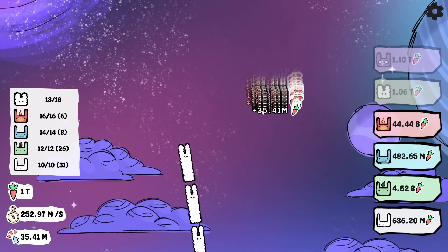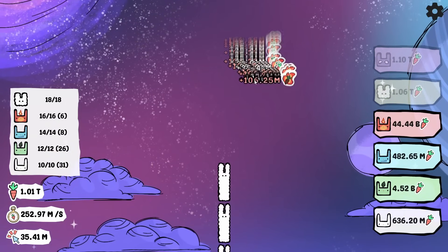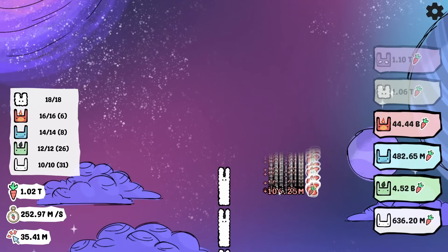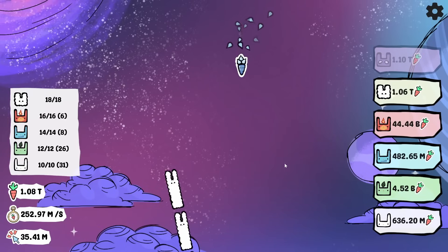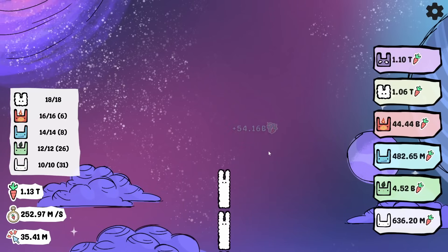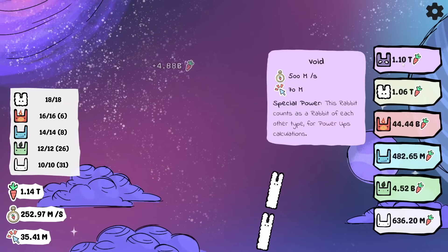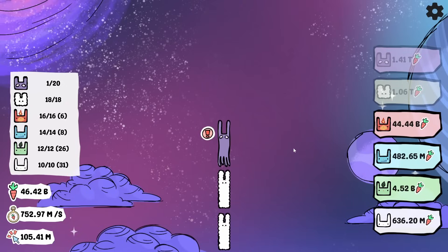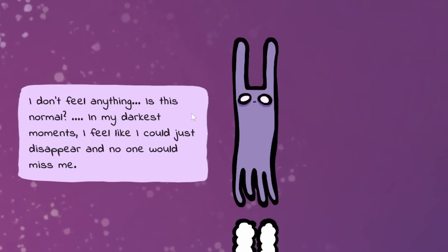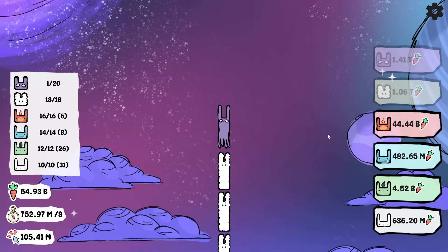Just a few more minutes later, we are at one trillion carrots that we're holding onto right now. But we still need a few more to get that void rabbit. With a trillion carrots in our wallets, what does a plant carrot give us? Fifty-four billion — hey, that's enough to give us the void rabbit, which boosts our idle gain by 500 million and our clicking by 70 million. He's got legs — this is bizarre. 'I don't feel anything.' Yeah, I can tell. 'I feel like I could just disappear and no one would miss me.' He's one of those. Just give us the bonuses.